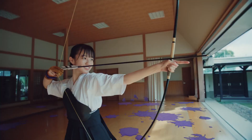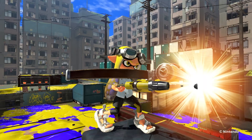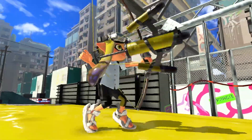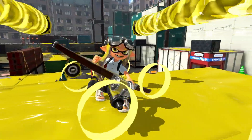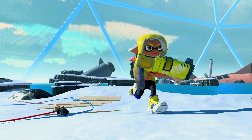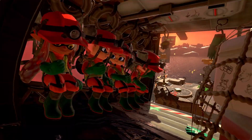For the last trailer, we see that the tri-stringer can one-shot in horizontal mode. We also see that the squid roll can be broken — it takes a direct hit from a Sloshing Machine to do so. I for one like these trailers, I think they're pretty cool. The only thing I want is an English version of all of them because I want to know what everyone is saying.